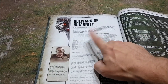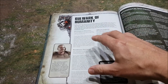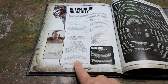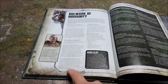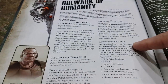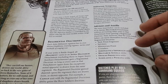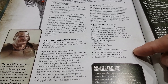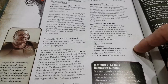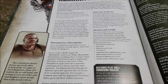Bulwark of Humanity: troops get Objective Secured. That's fairly standard — if you have a troops unit next to an objective, you don't have to outnumber your enemy to score it. For regimental doctrines, everything in your detachment must have the same regiment keyword unless it's an advisor or auxiliary. Tech Priests, Servitors, Militarum Priests, Crusaders, Valkyries, Militarum Tempestus, Prefectus, and Scholastica Psykana — any of these can go in a regiment detachment and you're still good.